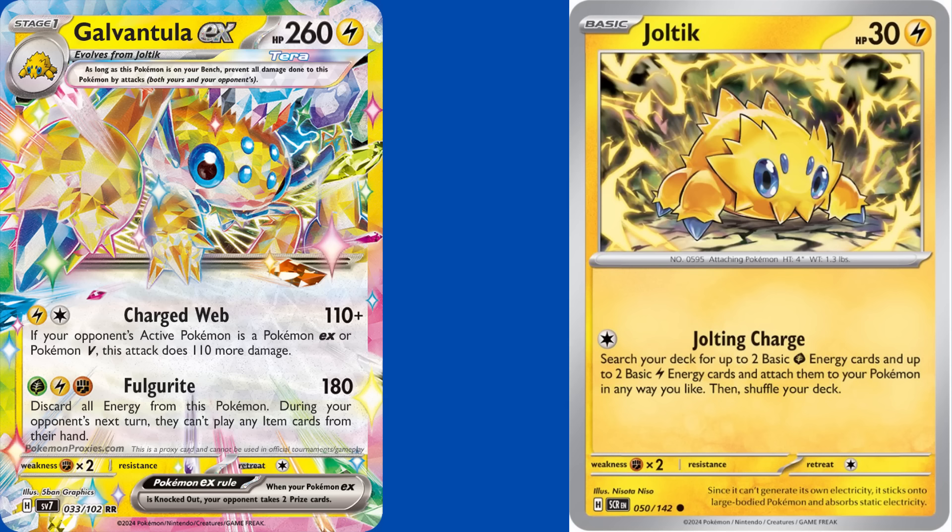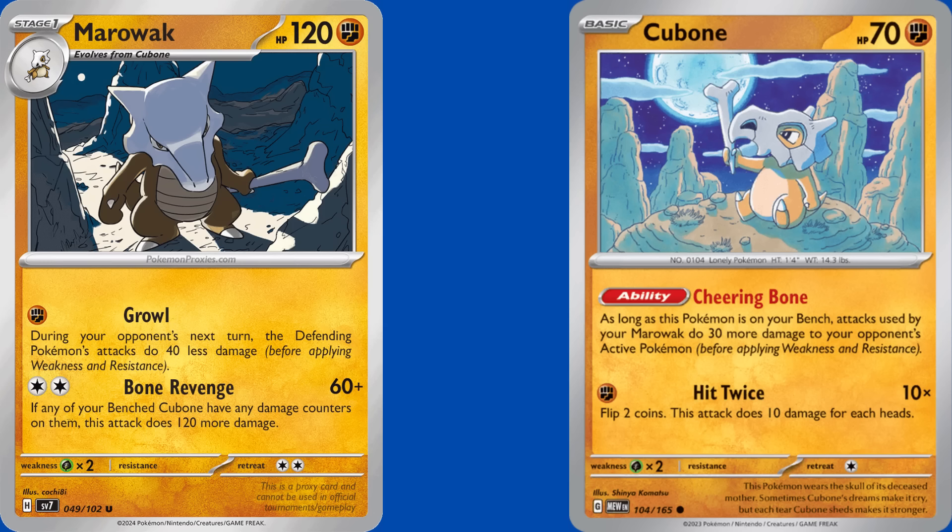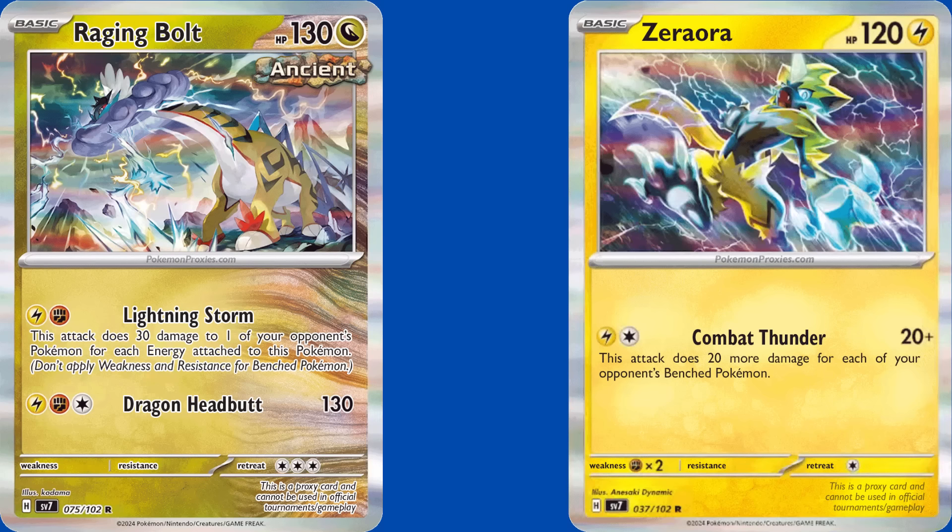Galvantula EX is the third and final new Stellar Terra Pokemon worth crafting in Stellar Crown. Pairing it with Glass Trumpet and Blissey EX allows you to loop Fulgurite, dealing 180 damage and shutting off their items for several turns in a row. Or you can put a couple Galvantula into a Raging Bolt or Miraidon EX deck, giving you a way to get around Noivern EX and Terrapagos EX, as it's an Evolution Pokemon without an ability. Probably the attacker I'm most excited for from Stellar Crown is Marowak. At first glance it's mid, but then you realize you'd compare it with the 151 Cubone — and all of a sudden Bone Revenge goes from 180 damage to 270 if there are 3 Cubone on the bench. 270 on a Stage 1 single-prizer is kind of insane, and being able to hit for Fighting weakness with Terrapagos EX set to be a strong deck means you have a nice budget option.